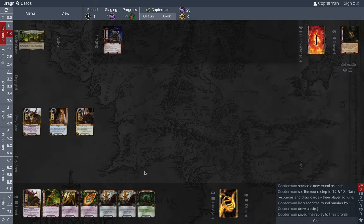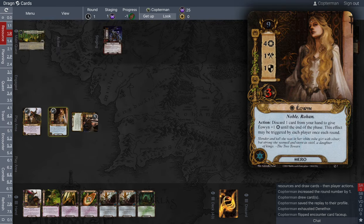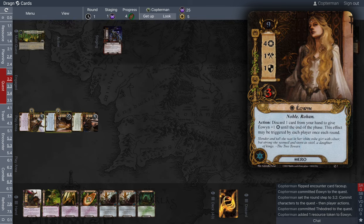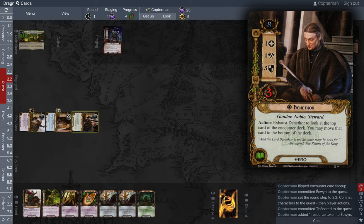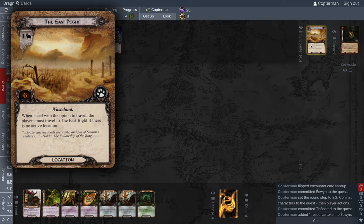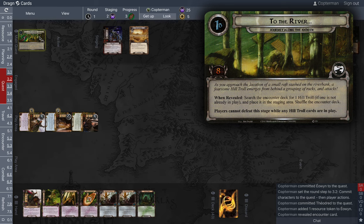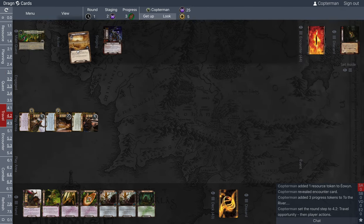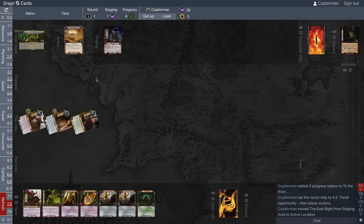Resource phase — four Forest Snares is a good thing to have. We'll use Denethor's action to look at the top card: it's the Eastbite. We're going to quest with Eowyn and Theodred, and Theodred gives a resource to Eowyn via his response after committing to a quest. We reveal Eastbite during staging and make three progress. During the travel phase, we must travel to the Eastbite since there's no active location. Refresh and on to the next round.